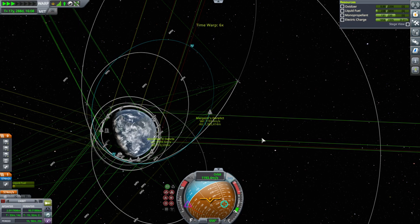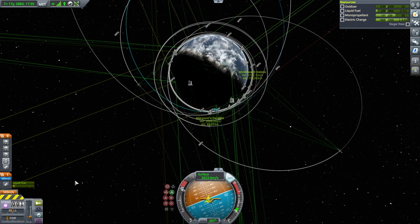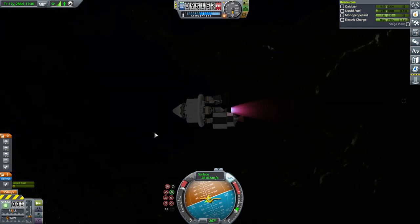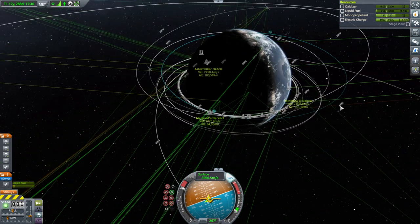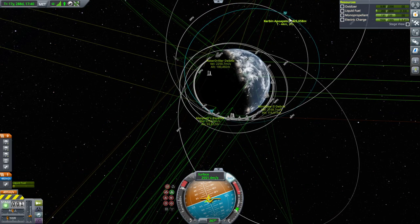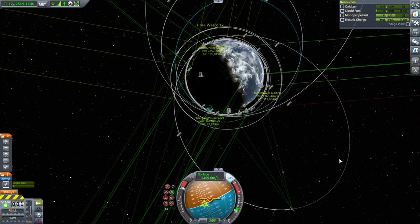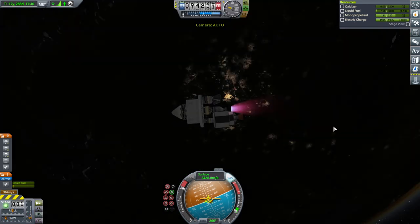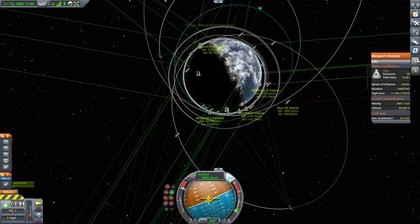Should we use some delta V to bring the orbit down before actually pulling it into the atmosphere? I think we might as well. Let's see how bad the authority is. Could be worse - using about half right now. We would want it closer to KSC, which is conveniently currently in daylight. We could probably just keep burning like this if we have the delta V. Using physics warp does not help it maintain retrograde. We've got armed parachutes now. How heavy are we? Only 16.38 tons - so we're not too bad. I said 18 ton limit and we're under that.